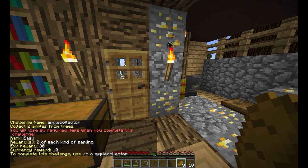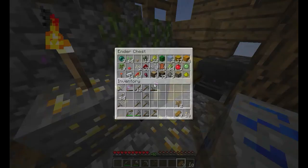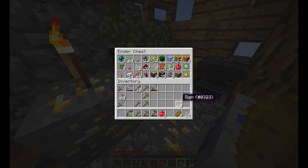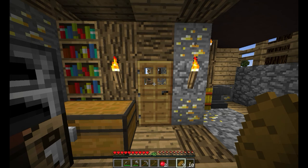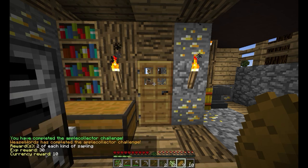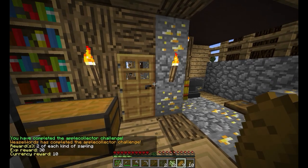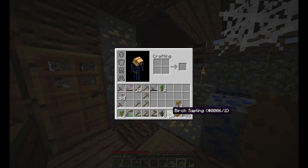That says: collect two apples from trees. You'll lose all the required items when you complete this challenge. I know from grinding the trees that I have three apples. So with two in my inventory — you need to put them in your inventory, they don't necessarily need to be in your hotbar — you can now use the command /challenge complete Apple Collector. And there we go, I've been rewarded two of each sapling: two jungle trees, two spruces, two birch saplings.